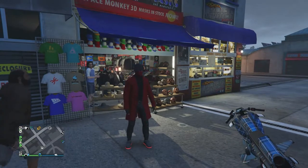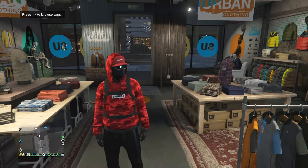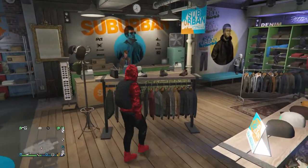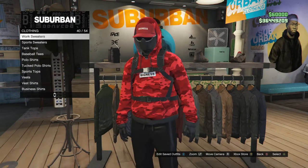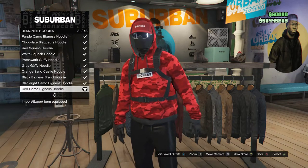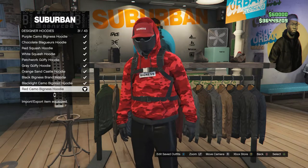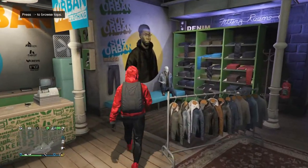Now for the final outfit. Back at the clothing store, head to your tops and scroll down to designer hoodies, which is on slot 37. Click on designer hoodies and look for the red camo bigness hoodie, which is on slot 31. After equipping the designer hoodie, back out of tops and head to pants.